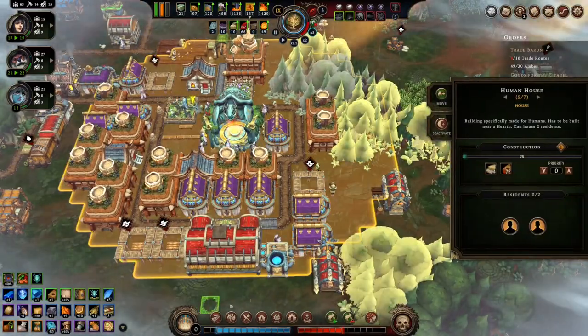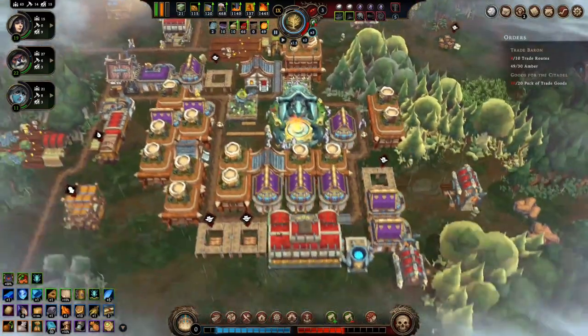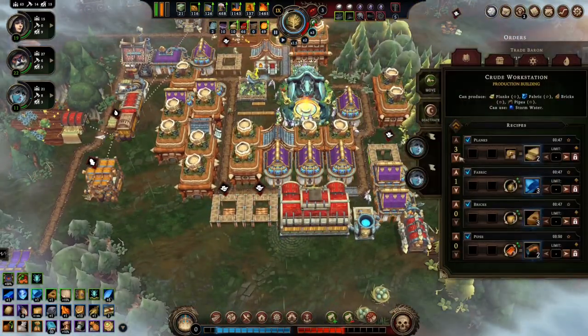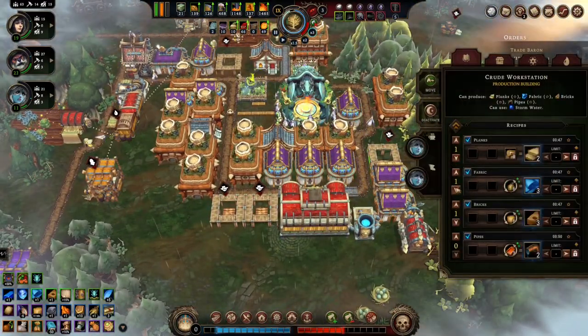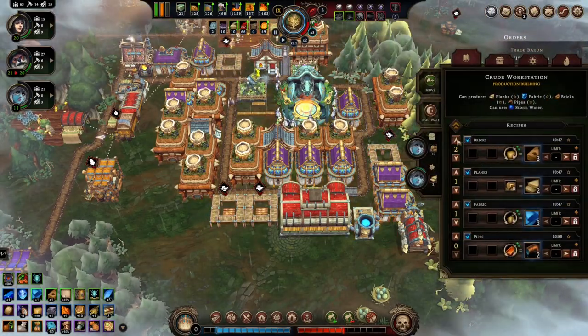Got human houses here to build. Uh oh — it's going to be a storm soon. Lower that, let's work on bricks. That's what we need here — bricks, bricks, bricks, please!